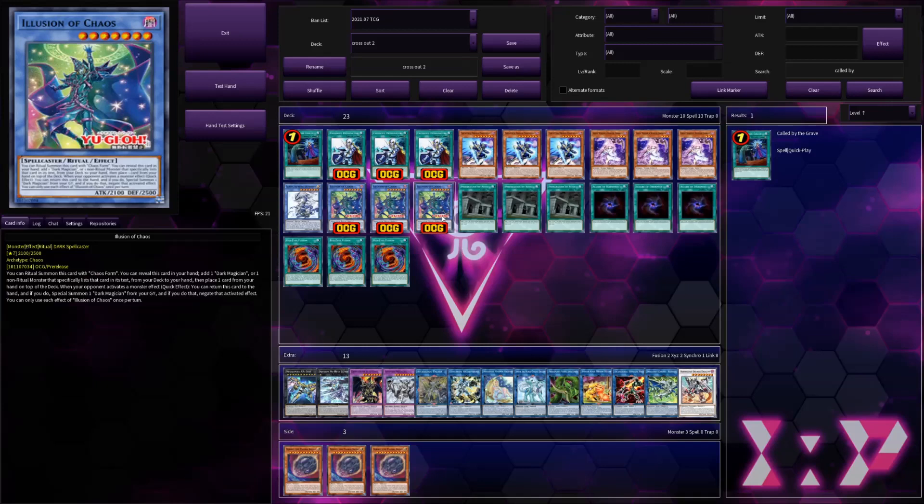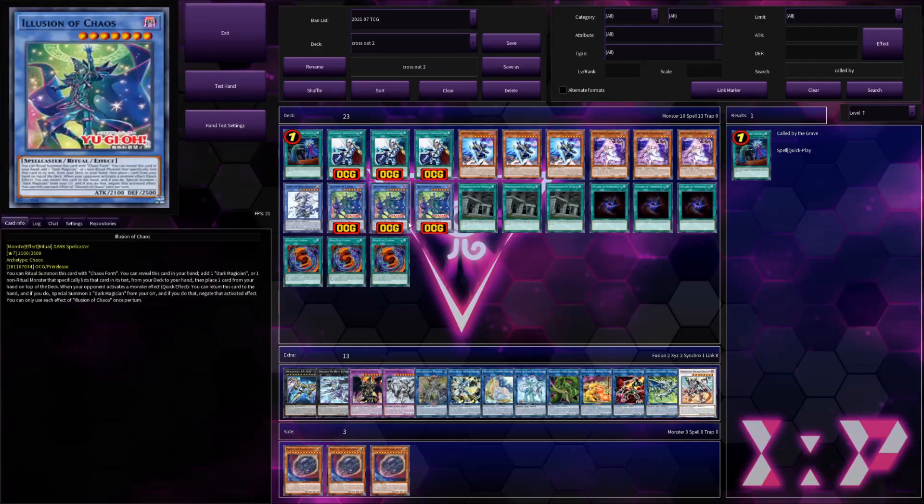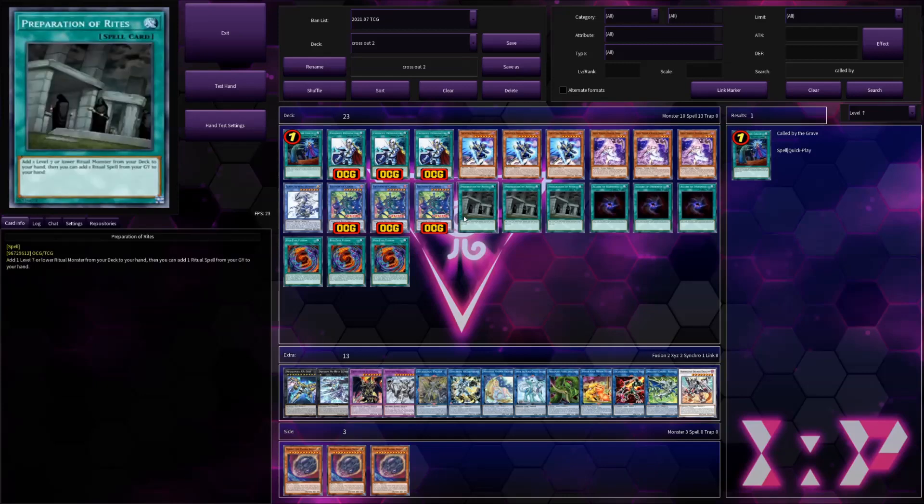People need to stop trying to play around Droll, because guess what — Magician's Rod searches. You search a lot in this deck, or you lose. Don't try to play around Droll unless you have a hand that somehow can. Normal summon your Magician's Rod and search. If your opponent opens Droll, you're getting Droll'd — unless you open Called By or Designator, bro. Just play. Anyway, got a bit off topic there — DrollRant.net.